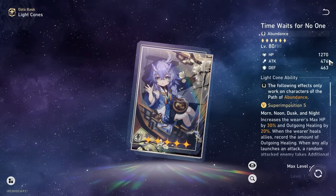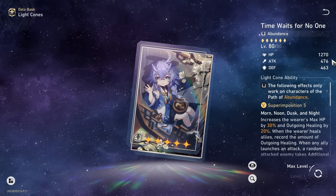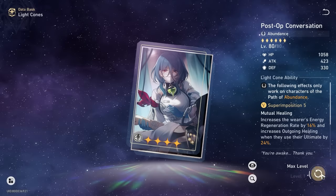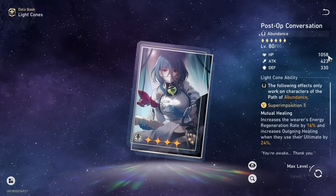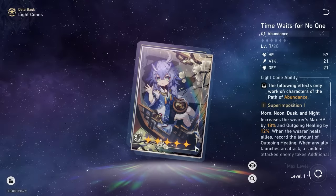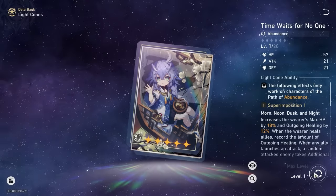For example, Time Waits for No One at max level has around 1,270 max HP, whereas a 4-star like Post-Op gives about 20% less. Lynx scales a lot better with max HP compared to Natasha, so if you have a 5-star light cone, you'd want to put the better base stats on Lynx — especially since at E4 she buffs attack percentage and at E6 she gives even more max HP bonuses based on her own max HP scaling.